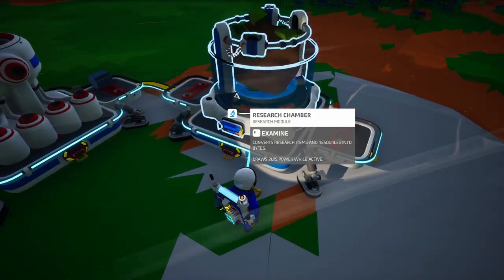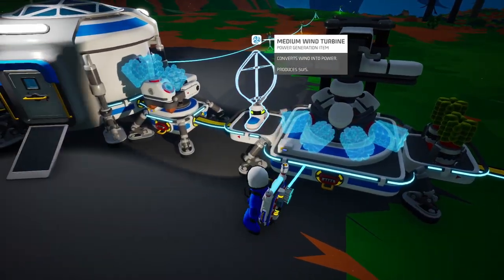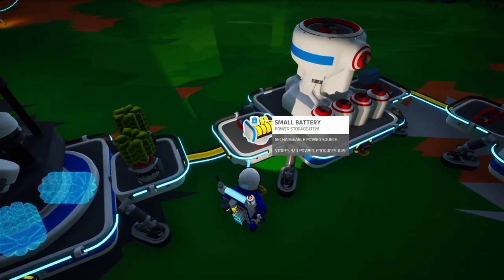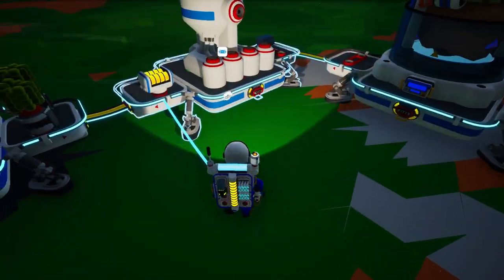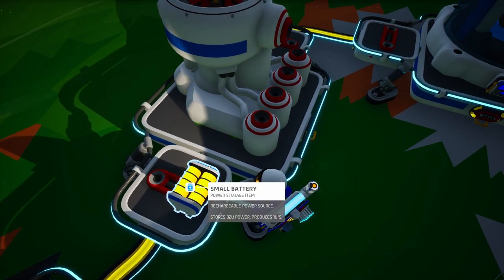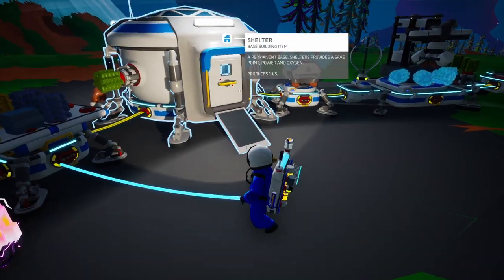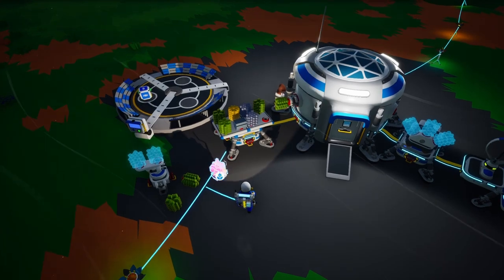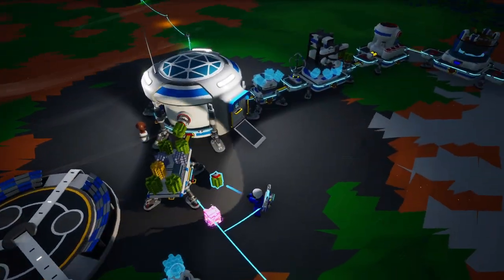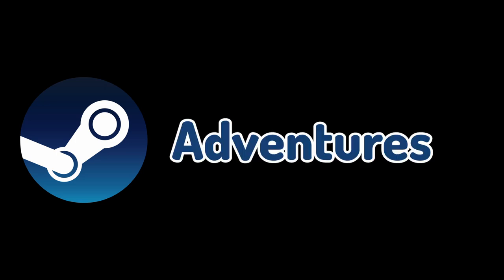The only reason this is running fast at two units of power drawn is because this wind power is running. When this stops, it's going to start draining from our battery and our base, which will still keep it running at maximum speed, but only for a short time since this small battery doesn't hold too much. Anyways, our base is pretty much done for now — for starters, this is pretty much done. We'll be right back.